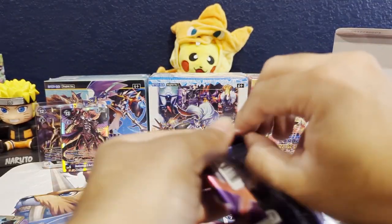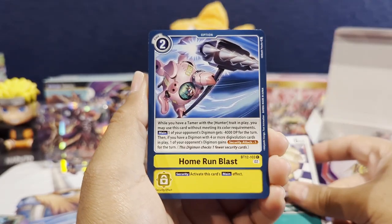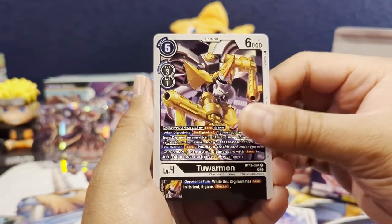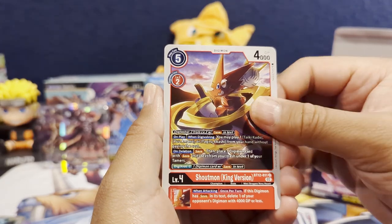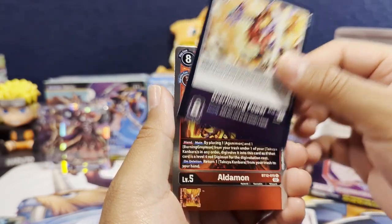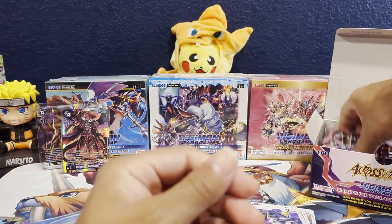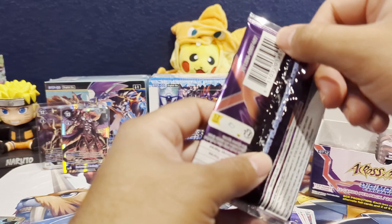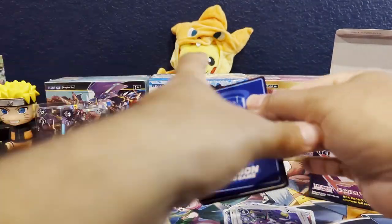Next pack. We get Potmon, Home Run Blast, Kalmaramon, Tuwarmon, Greymon, Spiking Strike, Swimmymon, Kozenmon, Shoutmon, Kingversion, Psychmon, Overflowing Power as our first rare, and an Aldamon. The hybrid Digimon are really good. I'm not sure if that one in particular has the hybrid traits where you can digivolve on the Tamer, but I'm sure it has some gimmick related to the hybrid archetype.